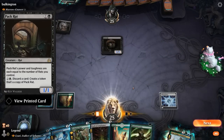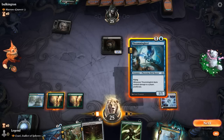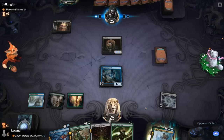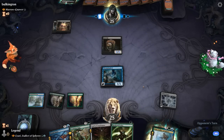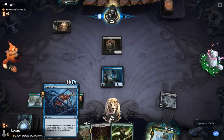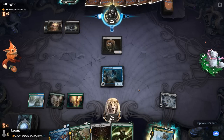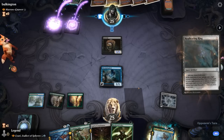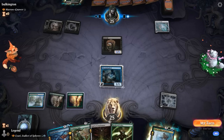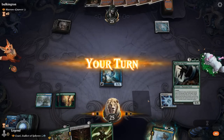Let's get Thrummingbird going so next turn I can play Azuri and it immediately draws. I could bounce Pack Rat now, but I'd rather bounce a token if they decide to make one. Could have also played Staff of Completion, tapped it for mana, and still played Thrummingbird instead of keeping up Serum Snare — both reasonable. I'll bounce the Pack Rat and go for a Replicating Ring.